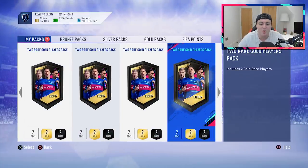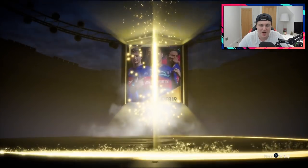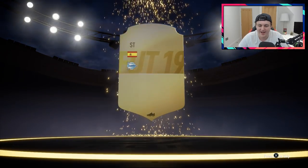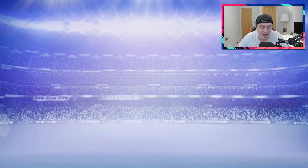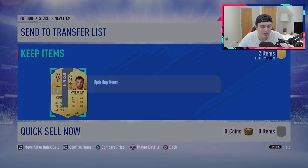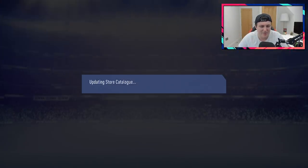We've got nine remaining. If we get a walkout from any of these I'll be very happy. EA, be kind please - give me a nice little birthday present of an untradeable Cristiano Ronaldo. Yeah, never going to happen. But we'll still open these regardless - we get Ruben Sobrino and Kverkela. Nice one EA, thank you very much.